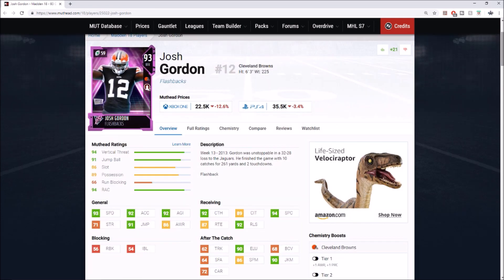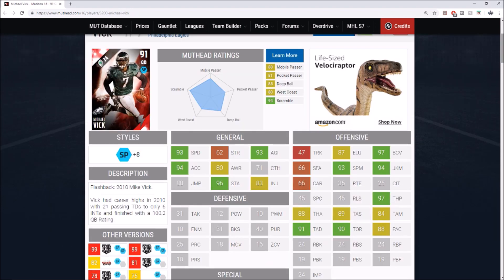Number two is Josh Gordon — everybody loves Josh Gordon cards. This was a 93 overall from Madden 18: 6'3", 93 speed, 92 acceleration, 92 catching, 89 catching in traffic, 94 spec catch, 92 release, 86 spin, 90 juke, and 90 elusiveness. Josh Gordon literally went insane — 10 catches for 261 yards and two touchdowns back in 2013. I hope he puts it all together this year, comes back to the Patriots, and absolutely kills it. I would love to see a Josh Gordon flashback card.